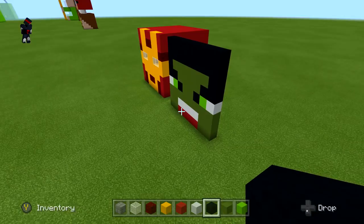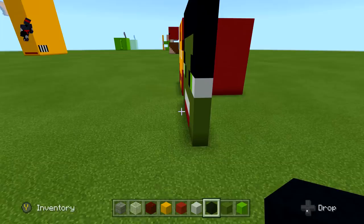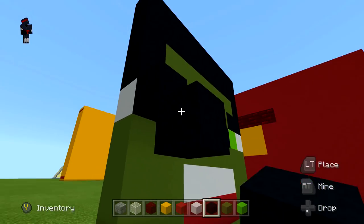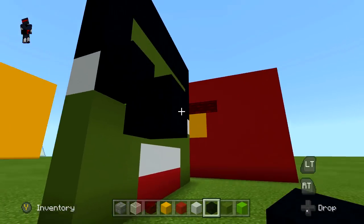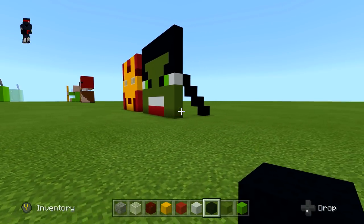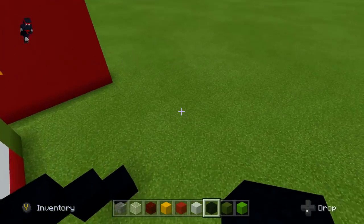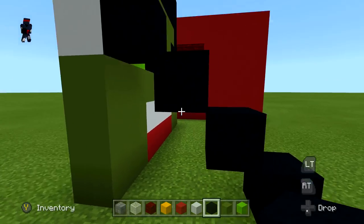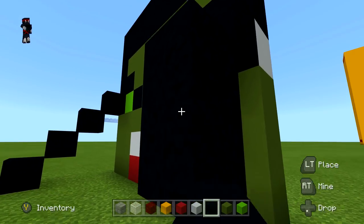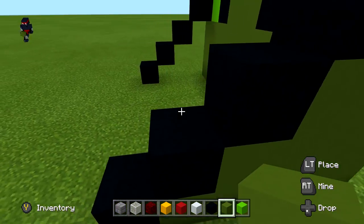Now for the hair — what I did was take right where the hair starts and go diagonal blocks all the way down. Place a block next to it, then one below it, then remove the top one to get diagonal. Do that on both sides until you get to the ground, then fill in the inner area with green concrete.